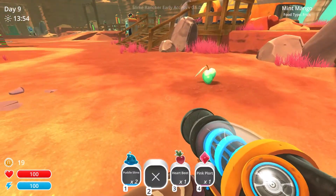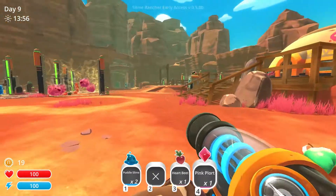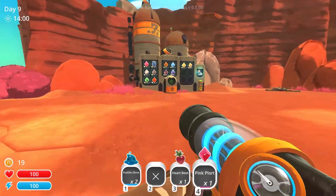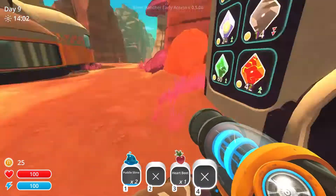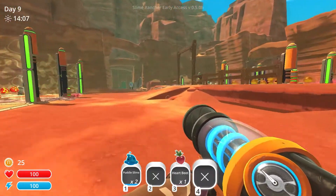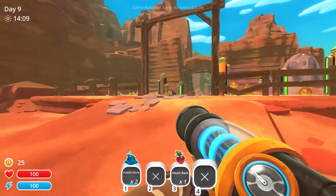So I'll throw away my mint mango. That pink plot can just get sold. I'm keeping hold of my puddle slimes though. They need to stay with me. They need a really special enclosure, unfortunately, or they will probably die.